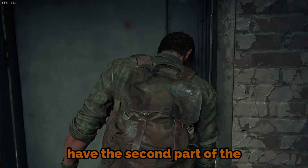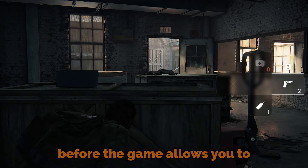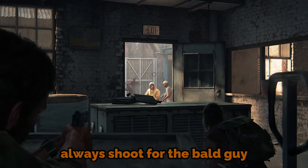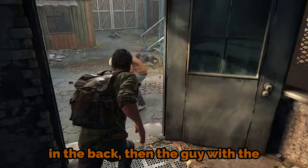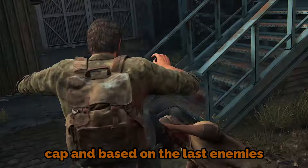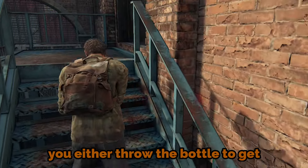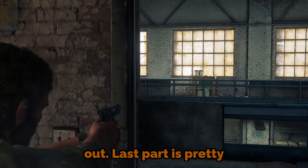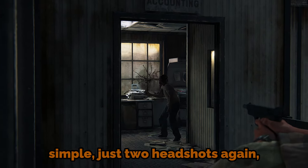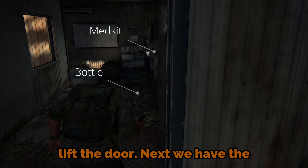Next ahead we have the second part of the warehouses which contains five enemies you need to defeat before the game allows you to progress. Pick up the bottle, always shoot for the bald guy in the back, then the guy with the cap, and based on the last enemy's movement pattern, you either throw the bottle to get closer or just punch him out. Last part is pretty simple — just two headshots again, pick up a bottle and a med kit, and proceed to lift the door.